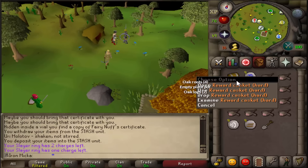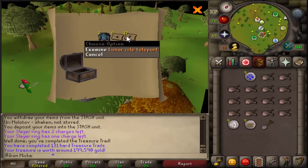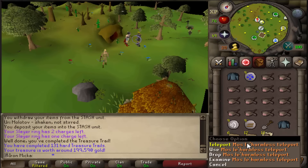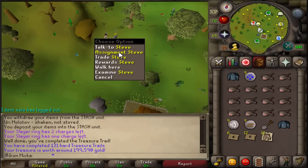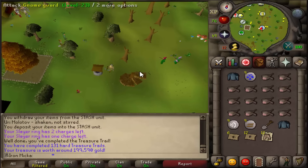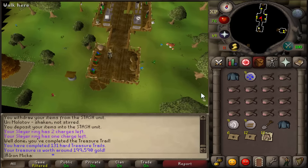Alright, here we are with the reward casket - let's get a third age! Definitely not a third age, but some useful teleports: Lunar Isle and Mostly Harmless, both really useful teleports. Now I'm going to go grab a task. Oh, never mind, I still have mithril dragons - my bad. I'm going to gear up and kill 8 mithril dragons, and you know what, maybe we can get a dragon full helm. Just kidding!